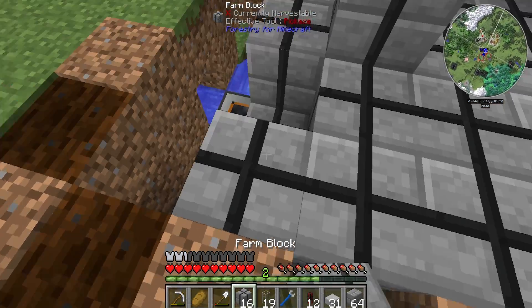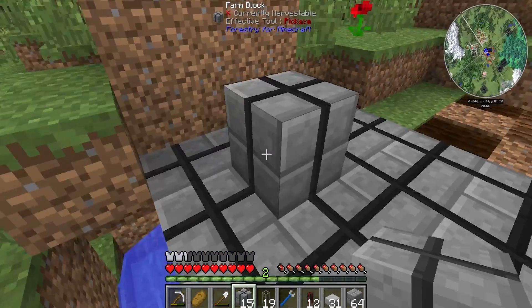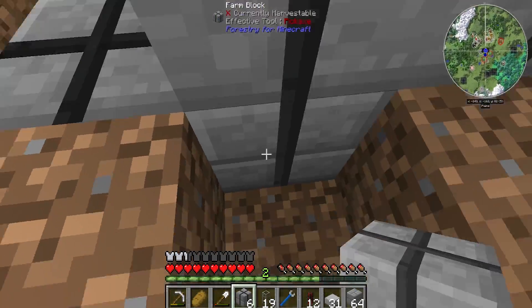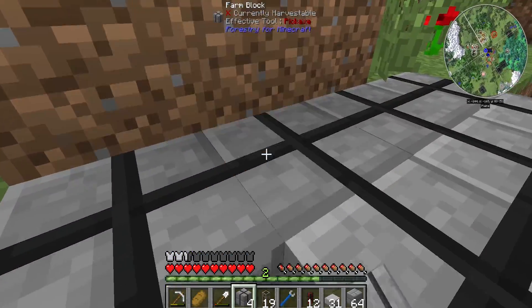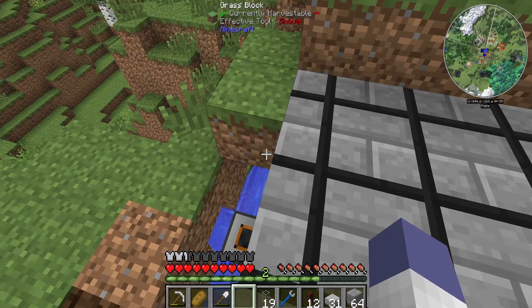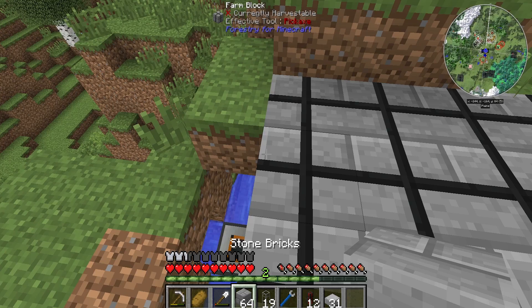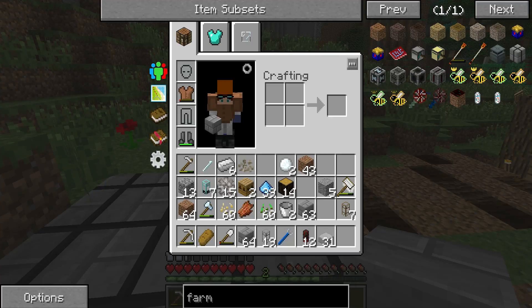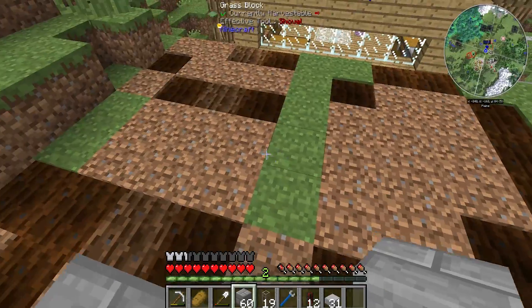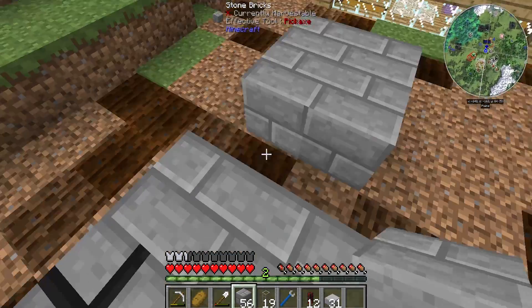Farm blocks it is, and then your layer of whatever building material you made your farm blocks out of can be on any level except on top of the farm block level. Now I have a lot of stone bricks — let me just check how many I need. I believe I need 120. Yes, I do need 120, and this time you go four across, five out in every cardinal direction.